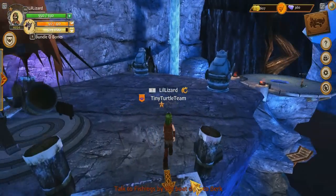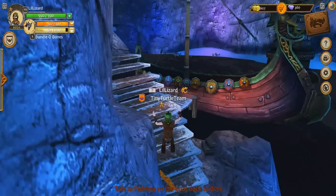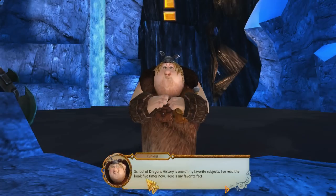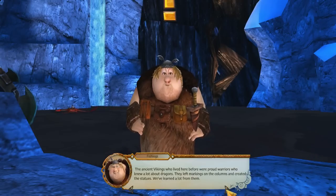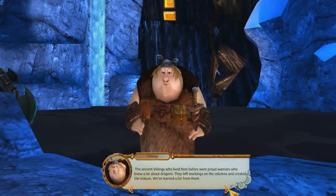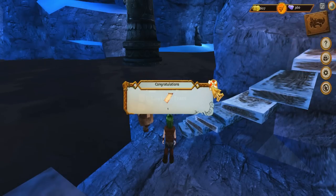We have a big health bar — I wonder what that's for. We haven't really used it yet, we're still quite new. Here's Fishlegs. School of Dragons history is one of my favorite subjects, I've read the book five times now. Here's my favorite fact: The ancient Vikings who lived here before were proud warriors who knew a lot about dragons. They left markings on the columns and created the statues — we've learned a lot from them. Sometimes I just stare at what the Vikings left and wonder if they loved their dragons as much as I love Meatlug.